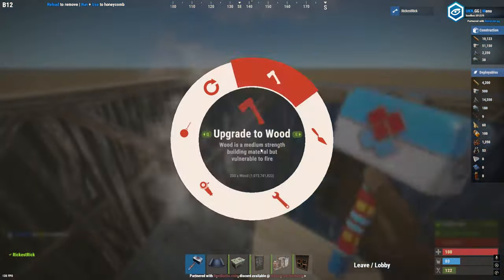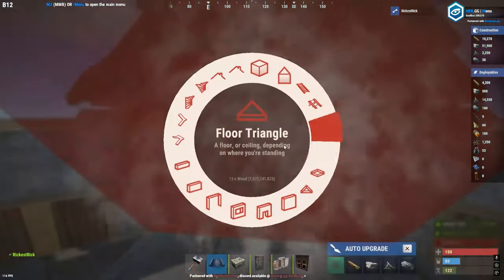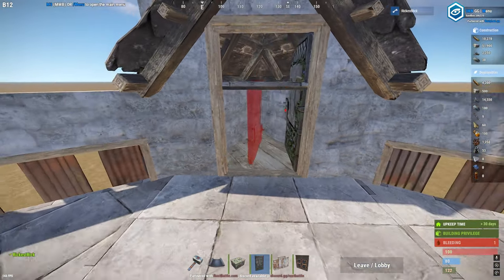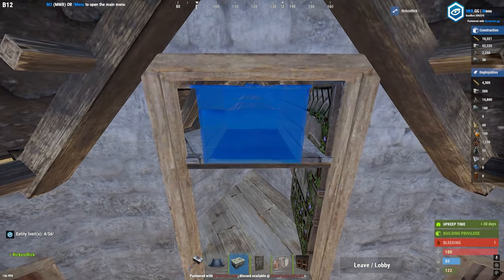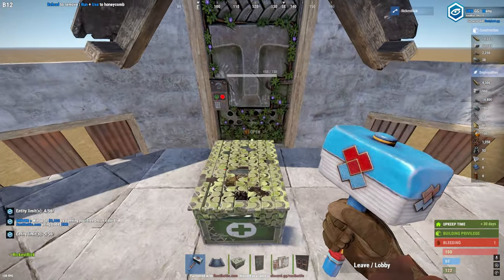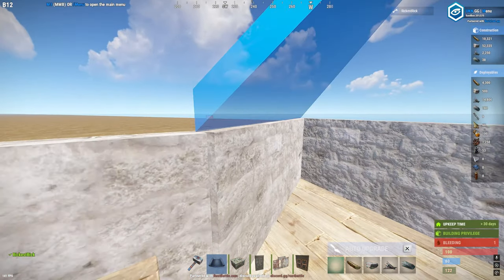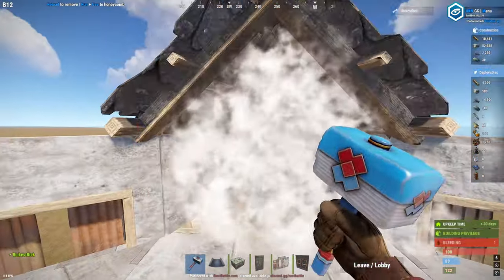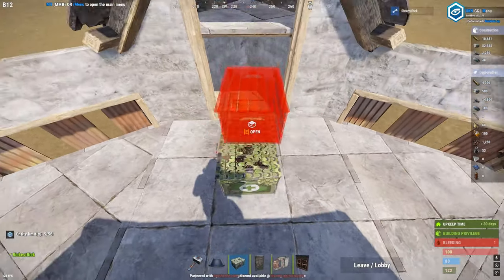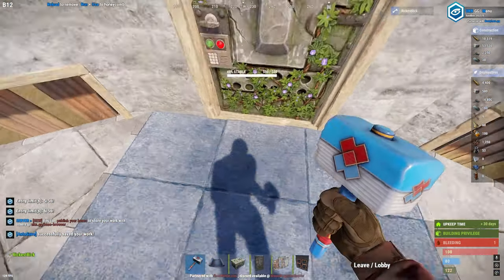We place two packed walls, and on top of those we place triangle roofs. Now triangle shelves and a single doorway. Now a small box for jump, a small box for room, and a small box for storage. Now we repeat the same process for the third time — two cut walls, roof triangles, a shelf, and a single doorway. A small box and a single sheet metal door.